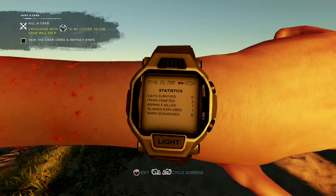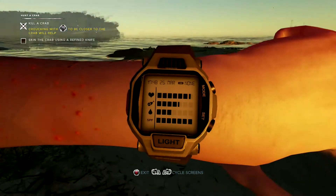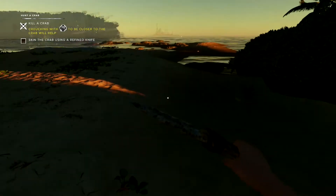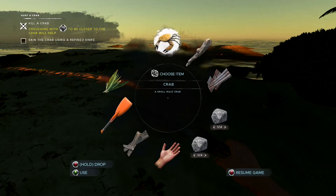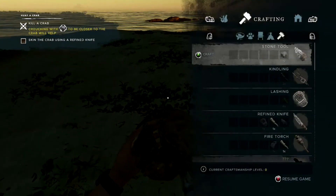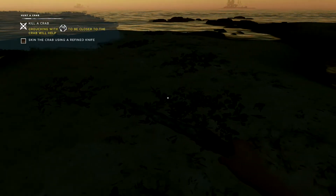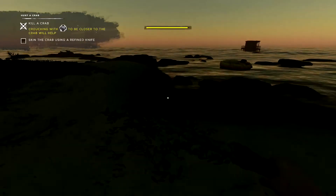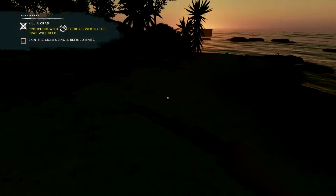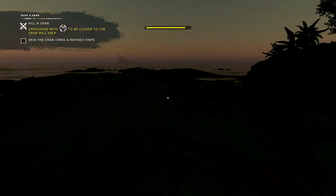Poisoning — we stepped on that thing, remember. We need food and water. Skin the crab using the refined knife. Alright, so we have... I don't know how to do that. How do we skin a crab using the refined knife? Holy shit, it has a day-night cycle! Kill a crab — crouching with RB, we need to be closer to the crab. Alright, so we killed the crab. Now we need to skin the crab — so we do skin the crab that we already have.